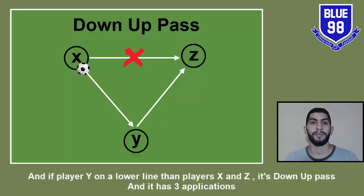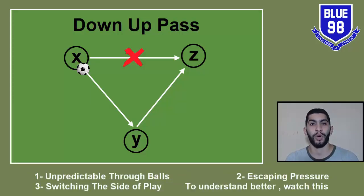And if player Y is on a lower line than players X and Z, it's a down-up pass, and it has three applications. One: unpredictable through balls. Two: skipping pressure. Three: switching the side of play. To understand better, watch this.